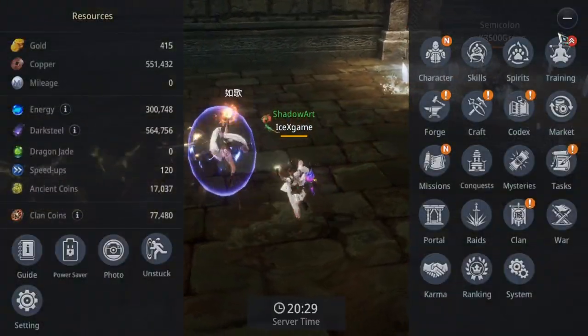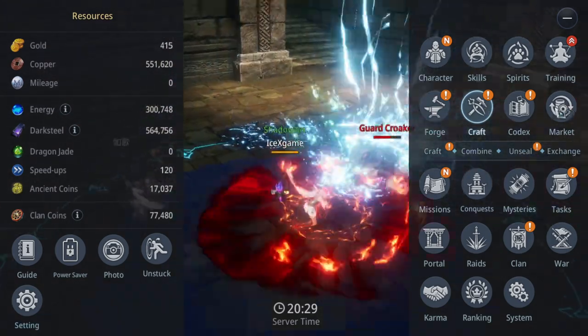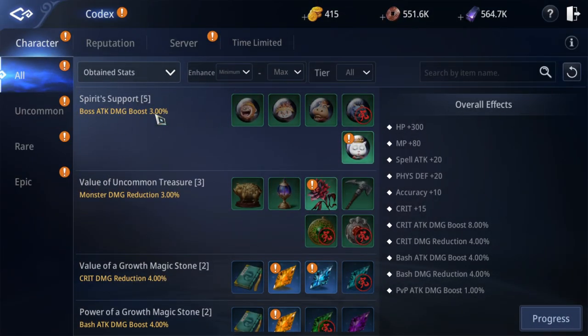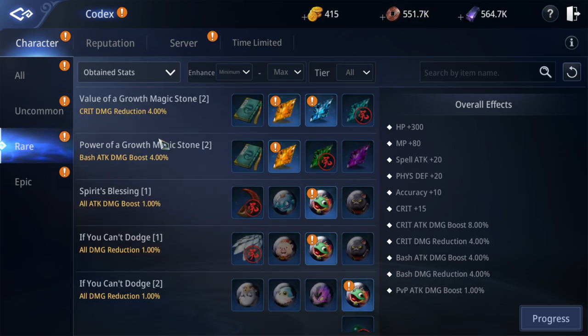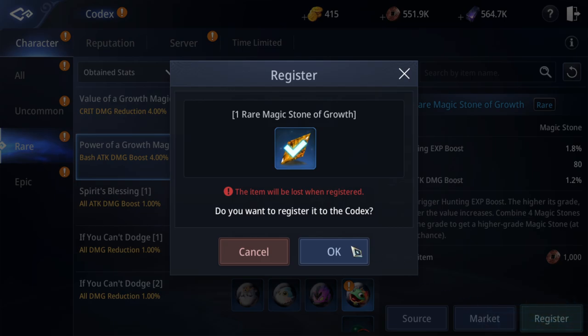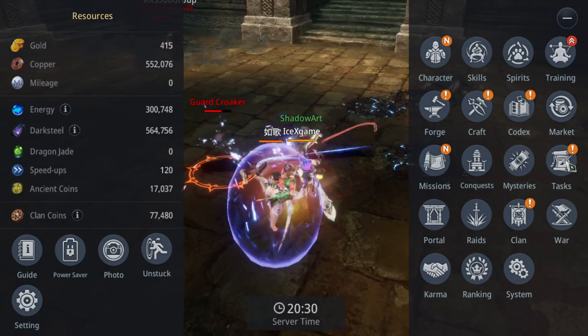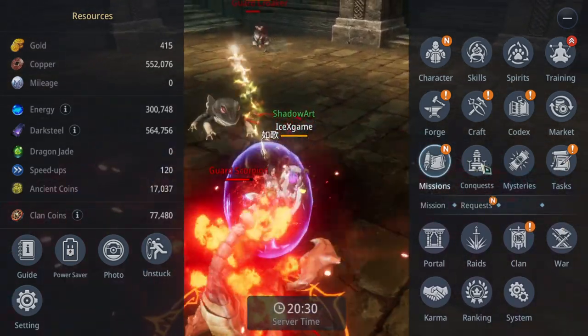Next is the codex. You can get some CP from the codex — just try to activate it and you can gain stats like master attack, skill attack, and similar. Check carefully which ones to unlock. For me I unlock attack damage first, then hunting EXP and attack. After you register four of them you'll get extra stats and increase your CP.